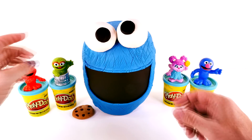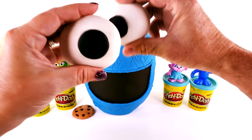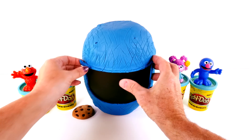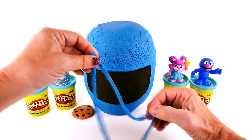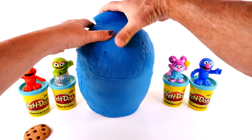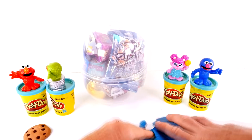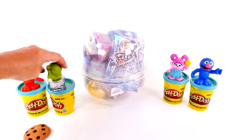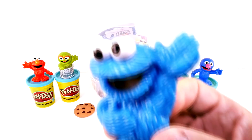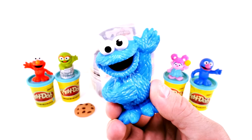I hate to see you go, Cookie. Oh look at these eyes - googly eyes! And a big mouth. Get the cookie out of the way and all that blue Play-Doh. And that cleaned up nicely. Elmo was very sad to see his friend Cookie Monster go.